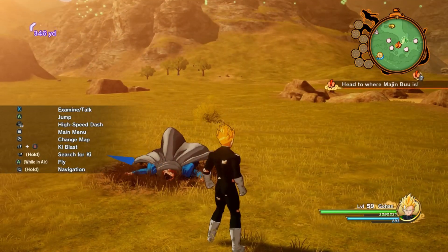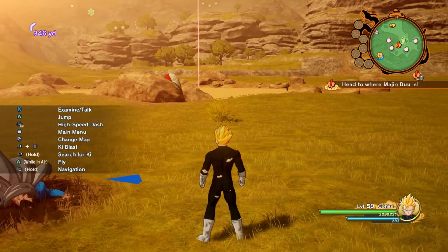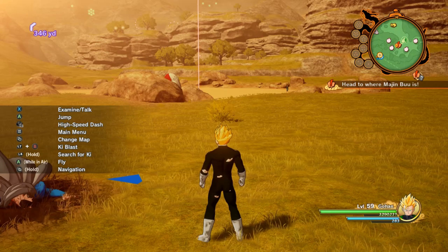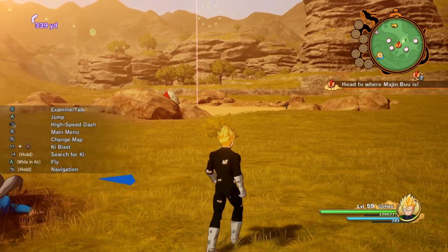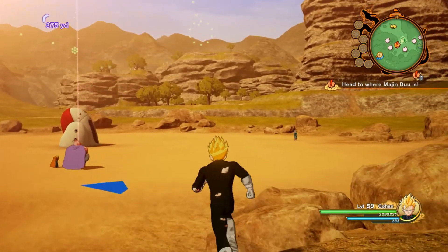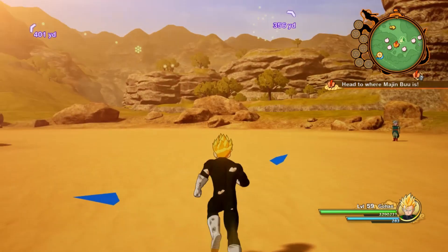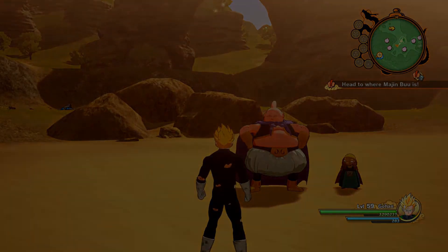As you can see, our boy DeBoer here is taking a dirt nap. So I bought a bunch of items, and I decided to train a little bit off camera. Got some better super attacks, because I was complaining about how the Masenko sucks. So now I have the Kamehameha, the Guided Masenko, and the Super Energy Blast Volley, or whatever the hell it is. Anyway, this shouldn't be that bad. Majin Buu, let's do it.